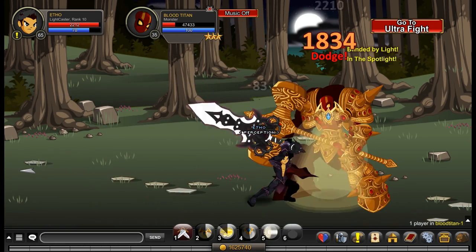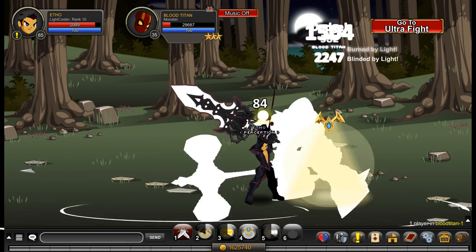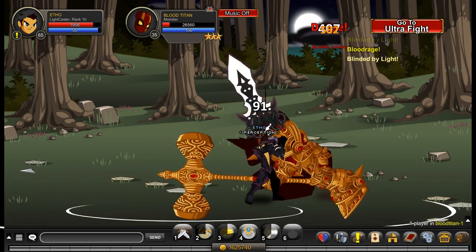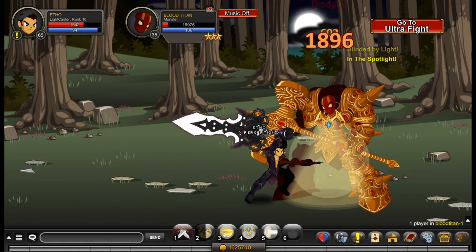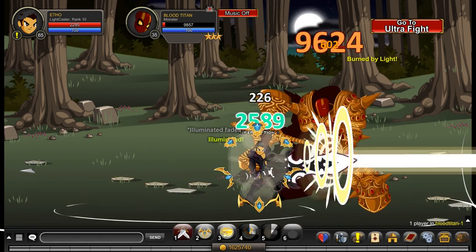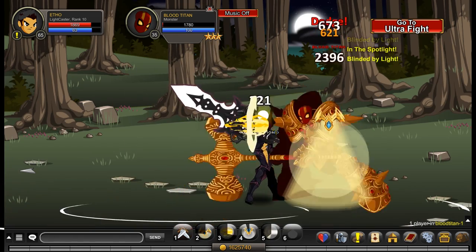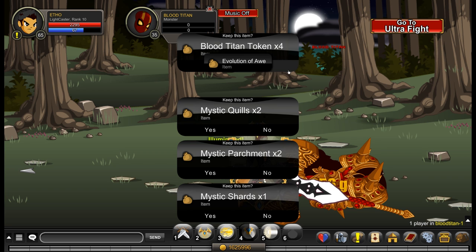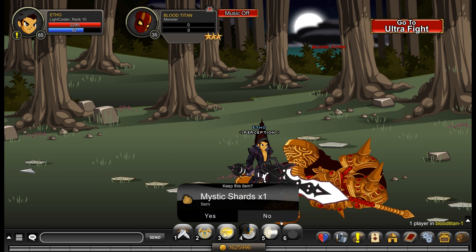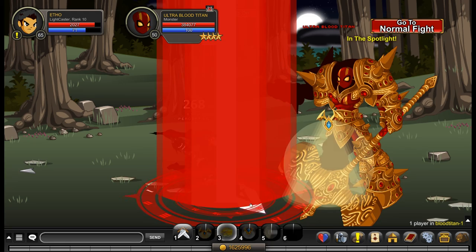This class and Arch Paladin are very similar. Looking at what the abilities do — you've got a stackable effect which increases your damage on the first ability, a heal ability which also applies some other effects, and then an ability which increases your survivability. For Arch Paladin that's your third ability, and for Light Caster that's your second ability. Then finally you've got a nuke.